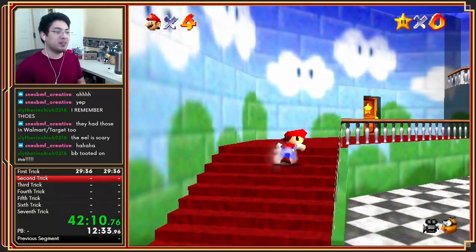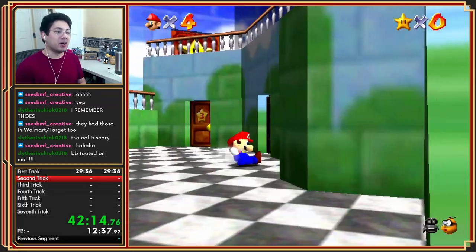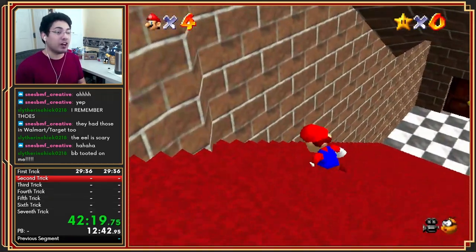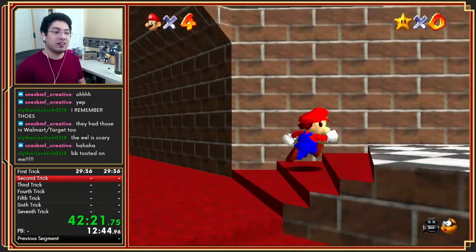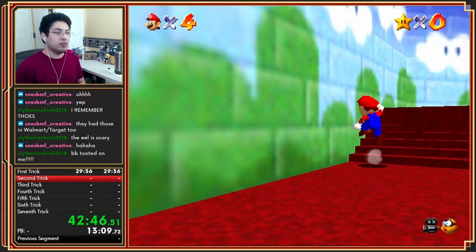In this game, wall jumps are kind of hard to pull off. I feel like you have to be 90 degrees to the wall, and there's a much higher chance that you're going to bonk compared to any other Mario game. But it's interesting — it seems like you kind of wall jump off of a bonk.